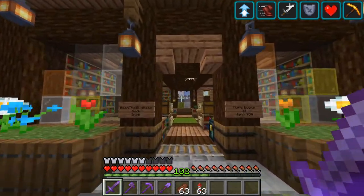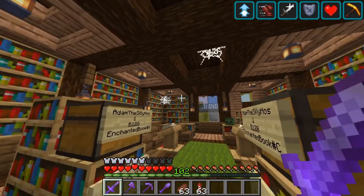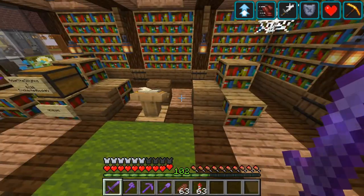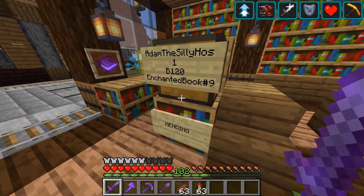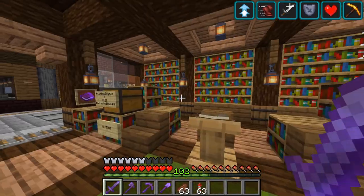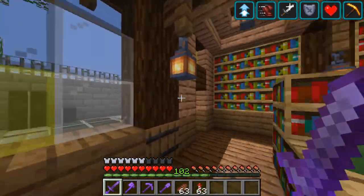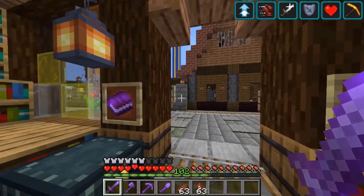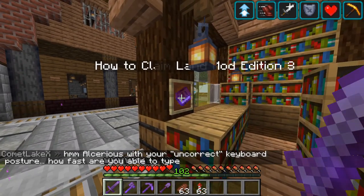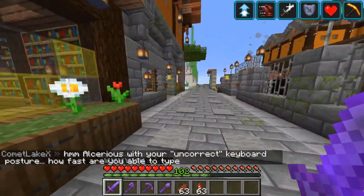The next shop is actually a bookshop which is nice and cozy, with chairs and lecterns. I also sell mending and unbreaking enchanting books. I also have some mod stuff here too.